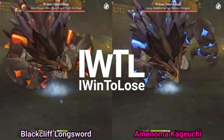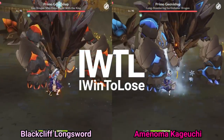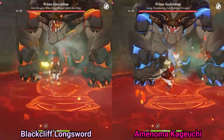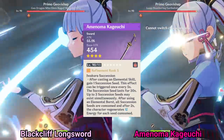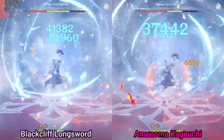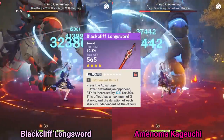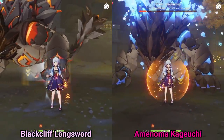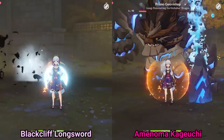Hello and welcome to my channel, iWent2LoseGaming. Today we'll be taking a detailed look at the new free-to-play craftable 4-star sword, the Amanoma Kageuchi. We'll also be comparing it to a couple more weapons — the Black Cliff Longsword and the Mist Splitter Reforged — using Ayaka to gain a better understanding of how these weapons perform compared to each other.